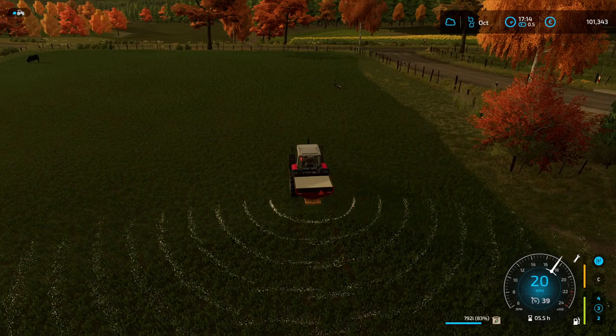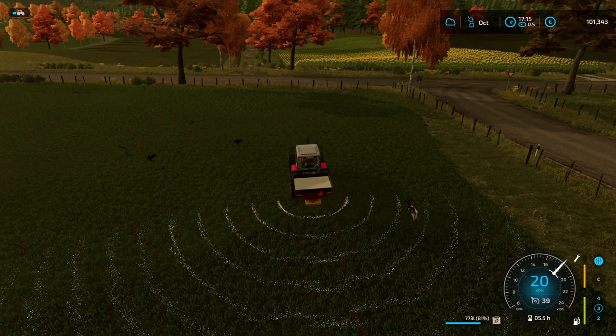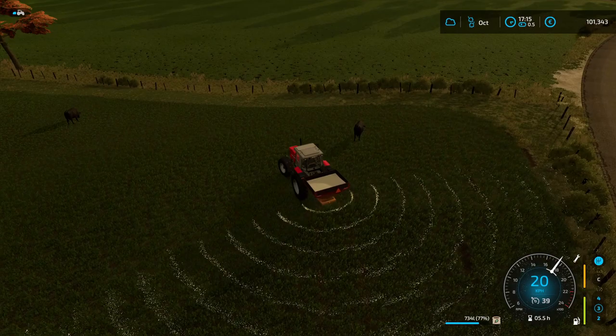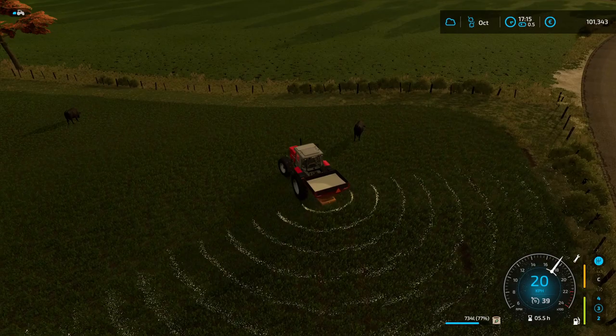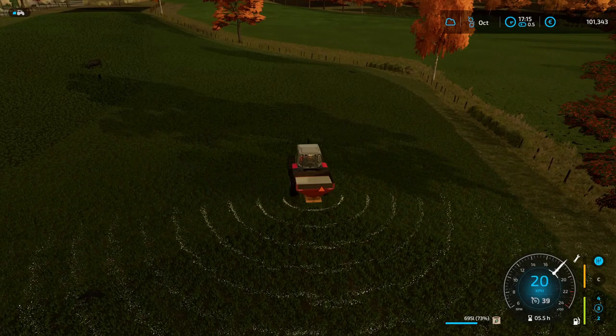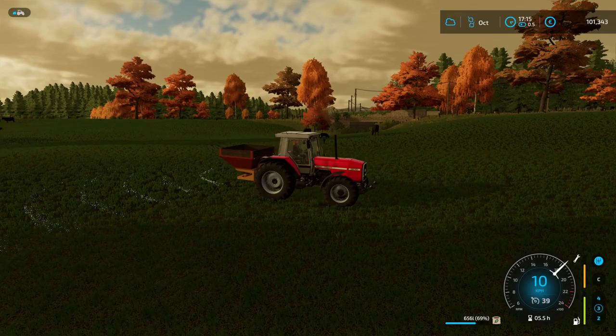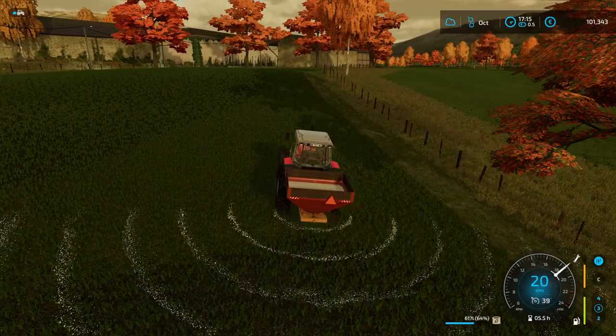This grass looks really different to the grass we had there before. Maybe I have to fill up a hole in the middle later on, but anyhow this is a fast drop. And this is a very useful photo laser spreader because it was really cheap.